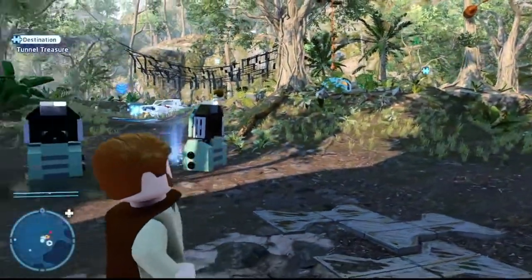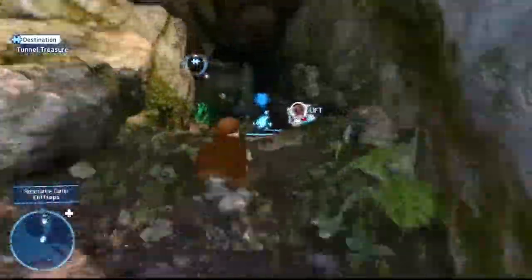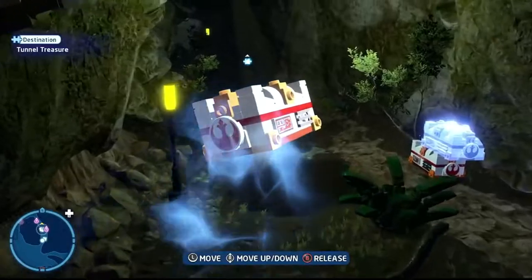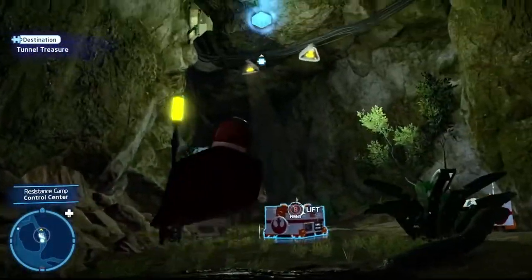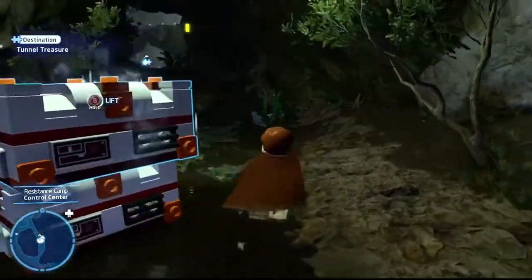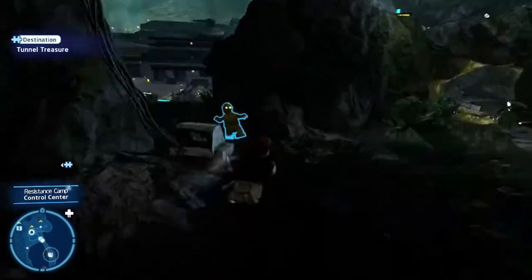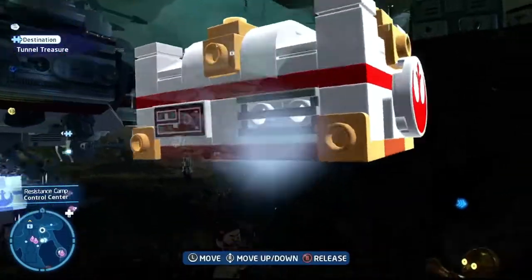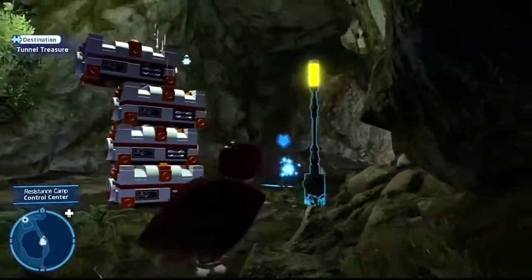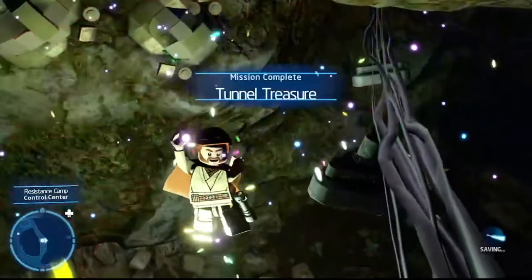For the final puzzle: Tunnel Treasure. Run through this pathway up the mountain through the tunnel — you can see the kyber brick at the top. You'll need at least four or five crates. Grab all three crates in the room, then head back toward the Tantive IV for more crates if needed — only four are required total. Stack them up, jump on top, leap up to the kyber brick, and finish the final puzzle. Tunnel Treasure complete.